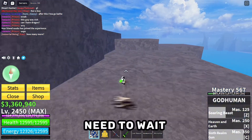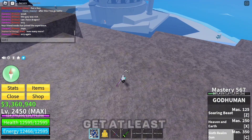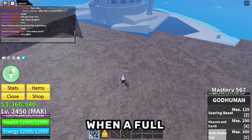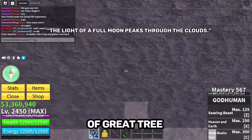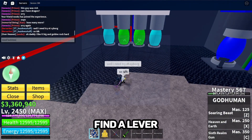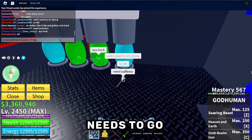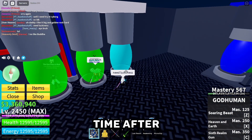You then need to wait until it's a full moon. Whilst you wait, get at least two other friends who are a different race. When a full moon comes, this message will appear. Then head to the top of Great Tree and interact to enter the time world.